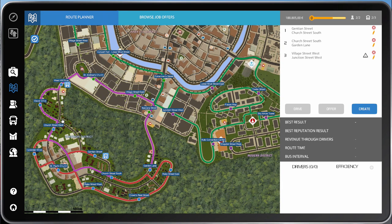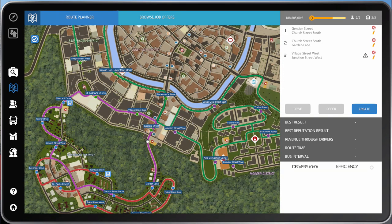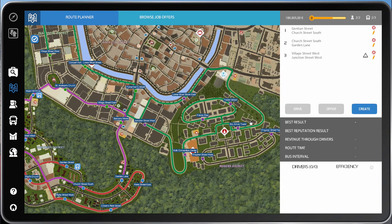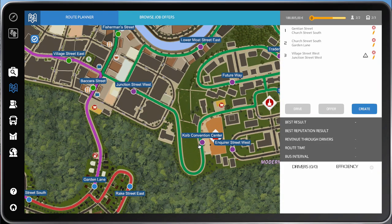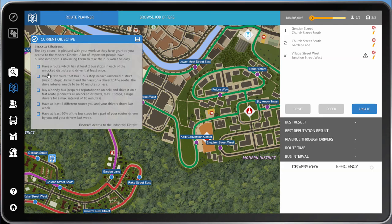We need two bus stops in each district. We could start at Church Street, go to Garden Lane, then into the residential district via Backara Street and Fisherman Street. Or we could start at Clover Drive, go to West Hill Drive, then St Andrews Church, Village Hill, Junction Street, and then the Convention Center. That would achieve what the objective is asking for.